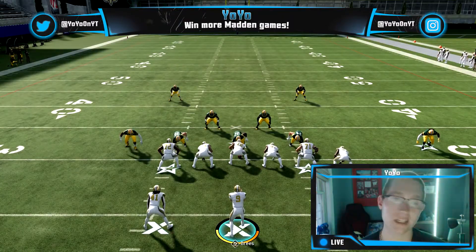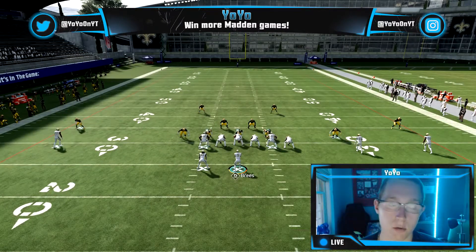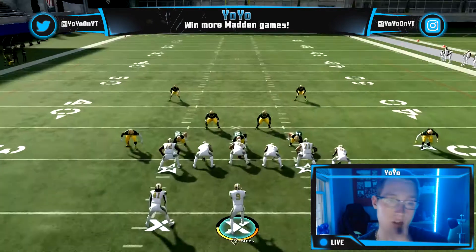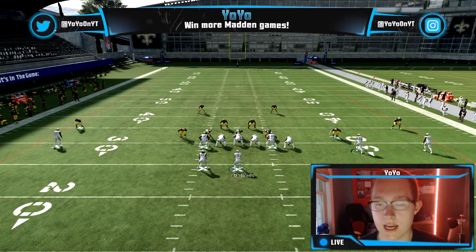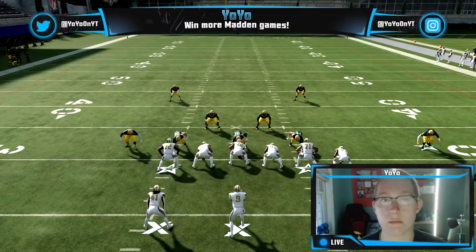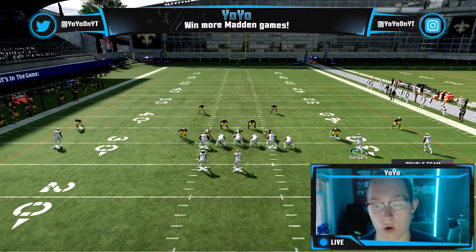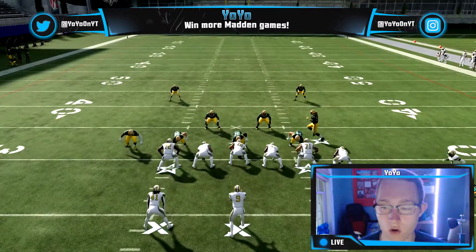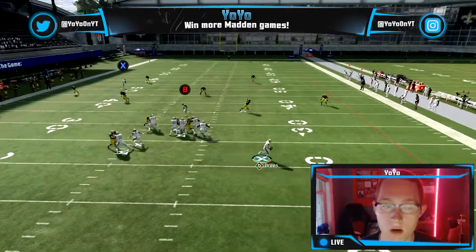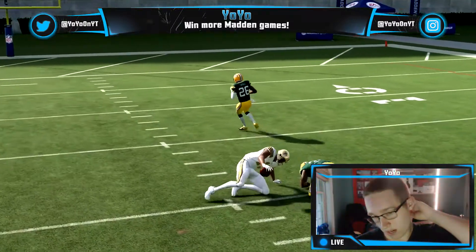Here's the full setup recap: block the running back by double-tapping Y then pressing the right trigger. Put the RB on a flat — that's Triangle, RB, then LT. Put the B receiver on a drag — Y, B, then down on the right stick. Slide protect to the left with LB then right on the right stick. You can also double-team the far right edge rusher with LB, down on the right stick. Motion the RB receiver to the left, hike the ball on his stutter step, and roll out to the right.